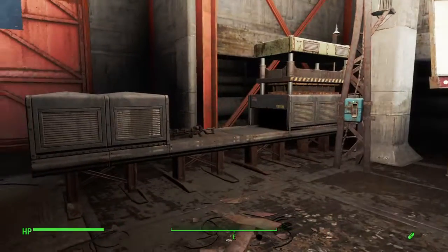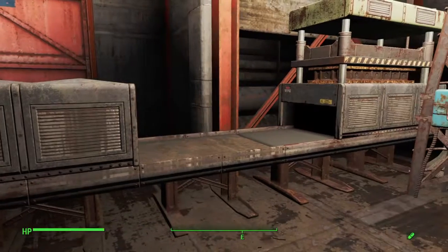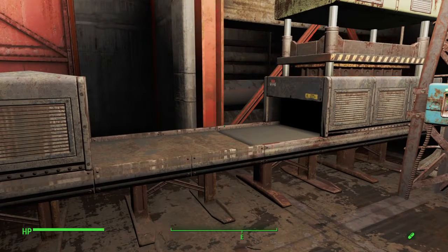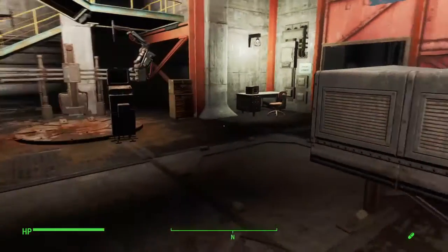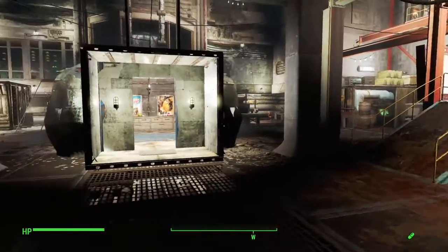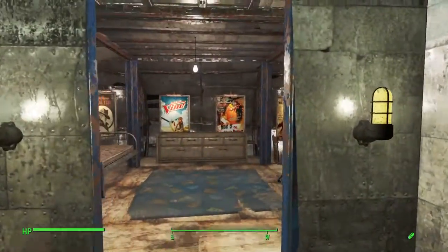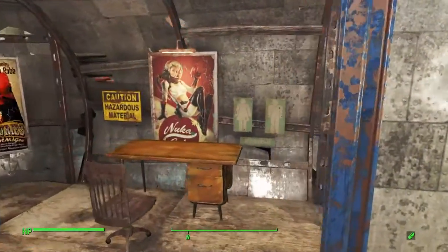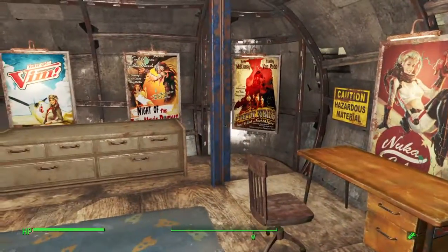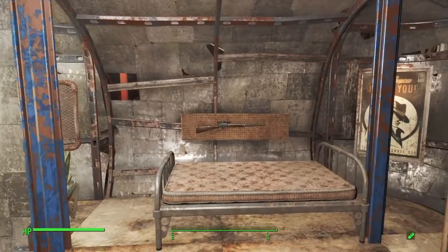Over here we've got our heavy weapons forge and it's kicking out some Gauss rifles for us — pretty neat how that happens. There's also the robot workbench in here. I kind of built this little house for myself since you can't have anybody here anyway. I really love these new posters from Contraptions — they're a great addition to your decorating options.